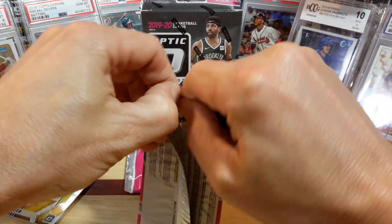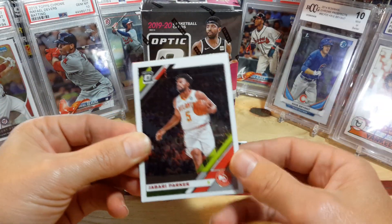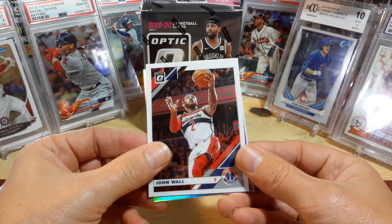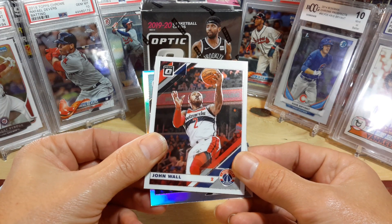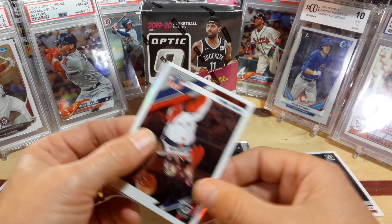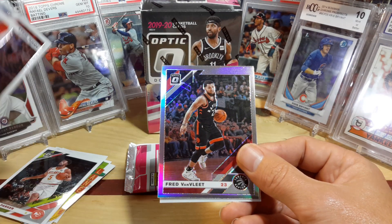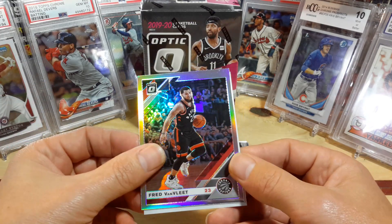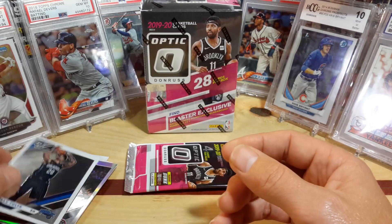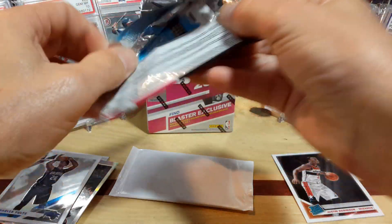Next pack. Savor the cards. Jabari Parker. Looks like we've got a holo back here — John Wall. Is it a rated rookie? Doesn't appear so. Or do I have it upside down? Yeah, I do. But we've got a John Wall there and a Fred VanVleet. Markelle Fultz. Nothing to write home about there.